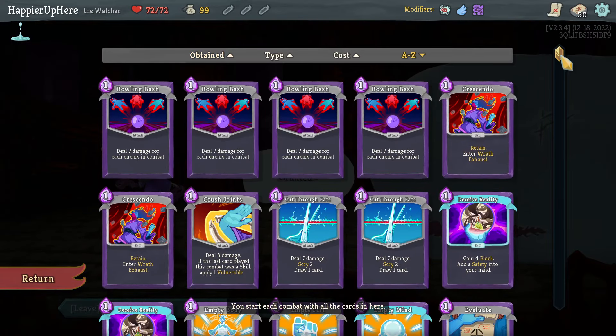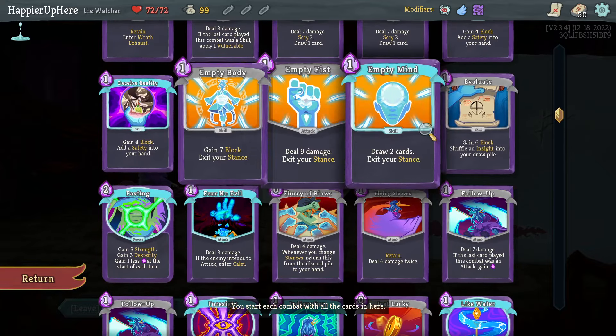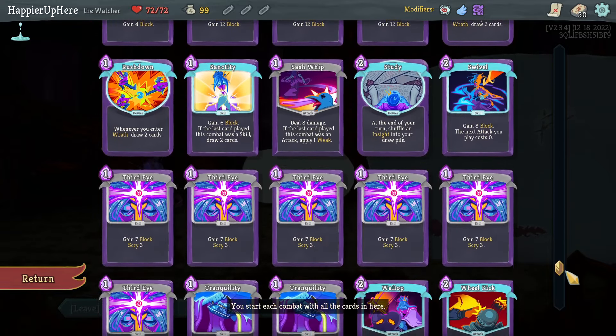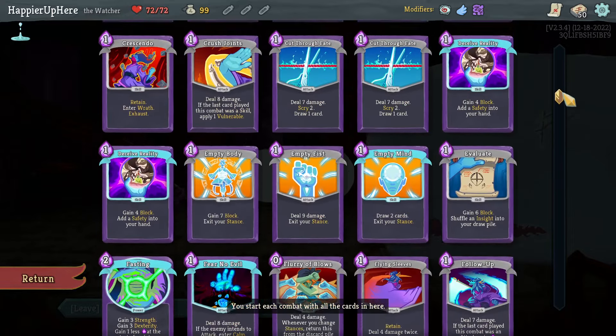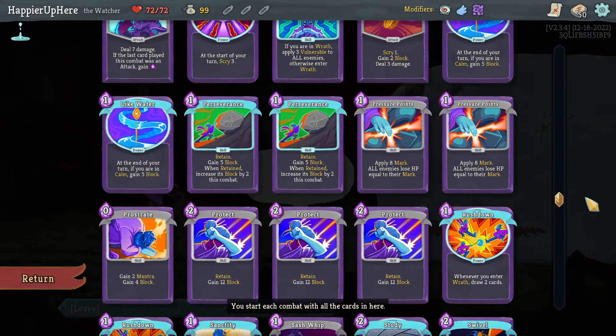Already starting off with the Collector. There's a Bowling Bash, two Crescendos — that's good — a few ways to exit. Some empty cards, two Pressure Points for zero, just three Protects, six Third Eyes. That's a candidate for something I need to remove or transform. I think that's pretty good, a little low on ways to enter Wrath, but I'm not unhappy.